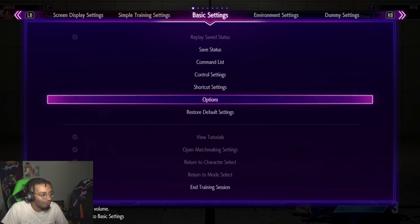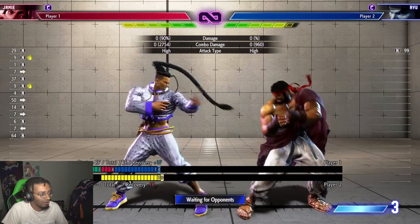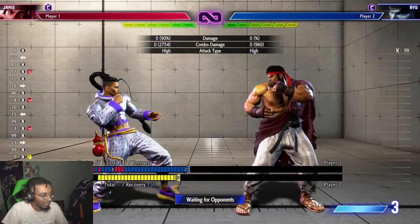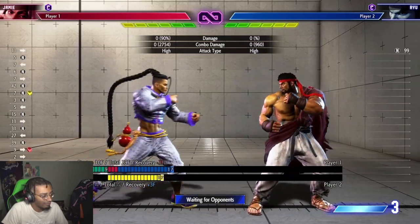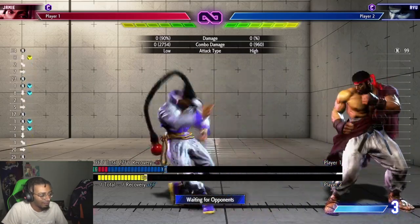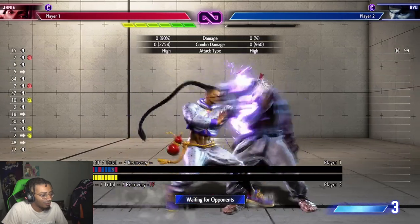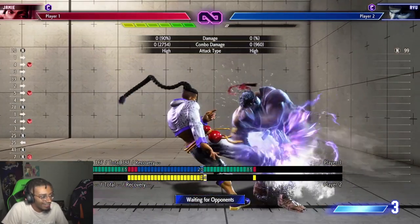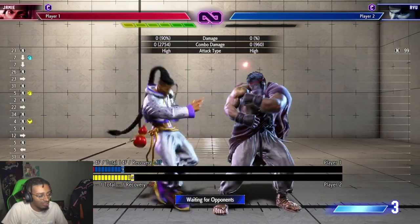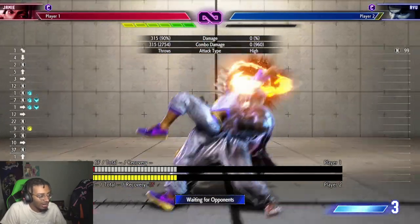The last tip is that frame data changes when you're in burnout. With the frame meter on, you can see that on block this move is plus one, but most buttons are negative — minus five, minus three, minus three. He only has one plus button when pressing normally. Watch when I put them in burnout state: now it's plus five, and moves that were negative are now plus one. When your opponent is burnt out, all the frame data gains plus four advantage across the board.